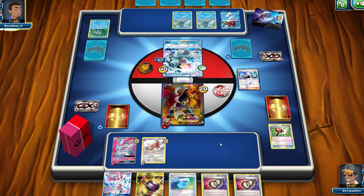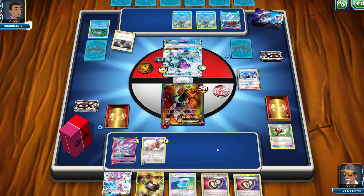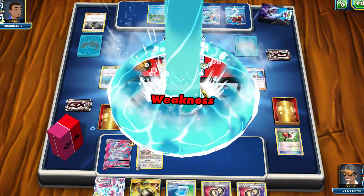220 damage goes onto Houndoom from the Frogadier evolving. We don't see a Greninja GX just yet but Cynthia is used, and they're putting more damage counters on my Pokémon. I have a Max Potion just in case. They use Ice Path GX, which puts 40 damage on me — now I'll have 60 damage on my Houndoom — and they choose to put the remaining damage counters on my Sylveon GX.